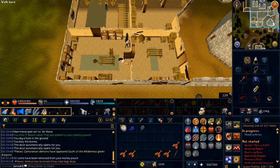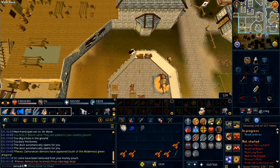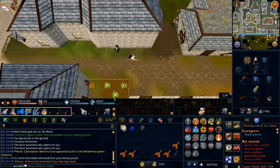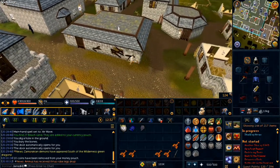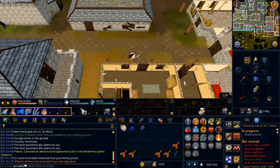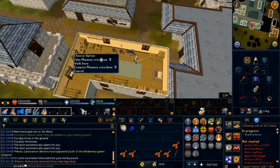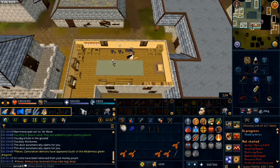Go to the Phoenix Gang hangout, which is located south of Albury's Rune Shop. Go up the ladder and take both of the Phoenix Crossbows. Then go back to Katrine, which is to the west.